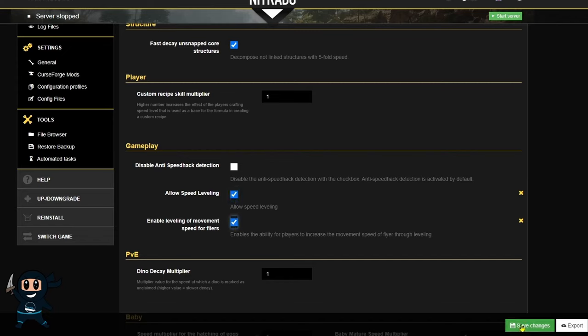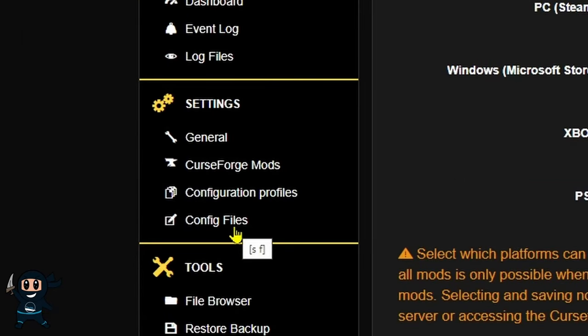From there, select the green save changes button on the right hand side. With that done, go to the left hand side and select config files under the settings section.